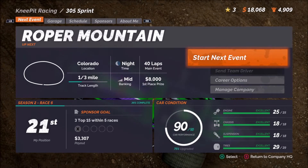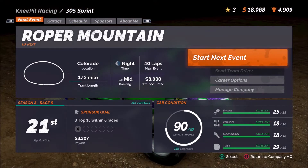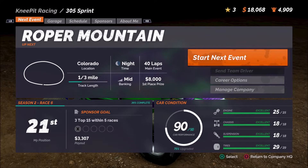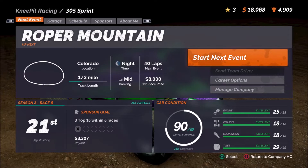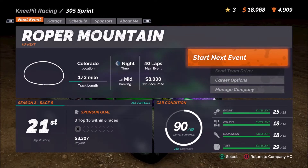Welcome back everyone to more career mode gameplay of SRX The Game. In today's video, we're headed to Roper Mountain, a track you might remember from last season. It is almost an egg shape, really. You're not really going straight for very long at all on this track — a little bit on the front stretch, but that is about it.